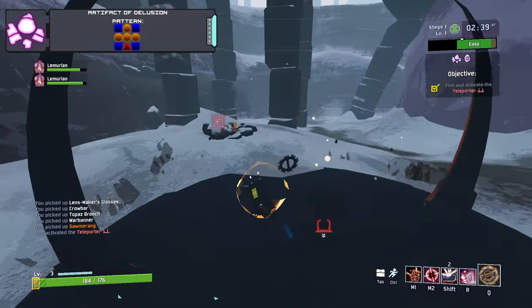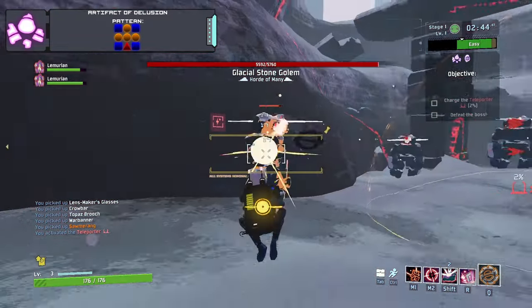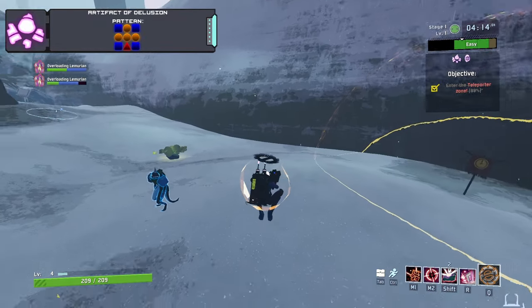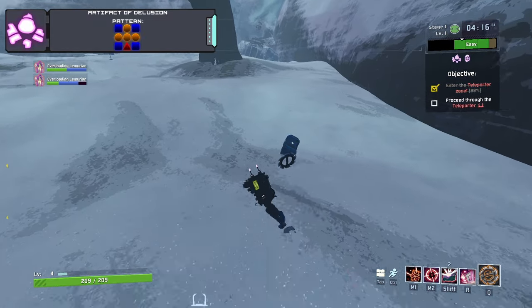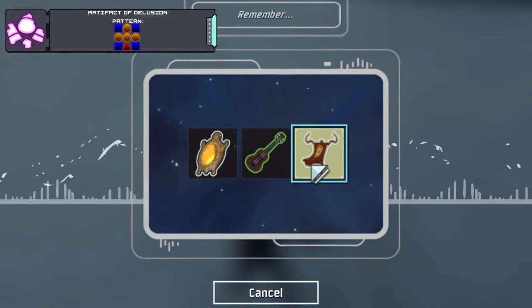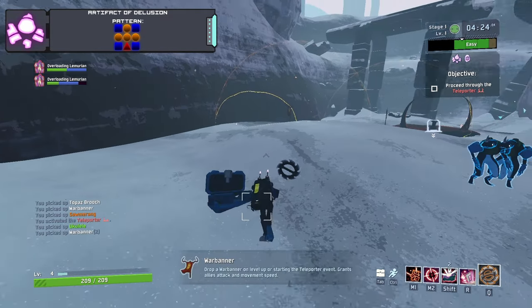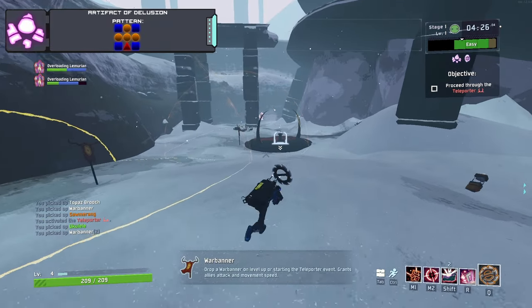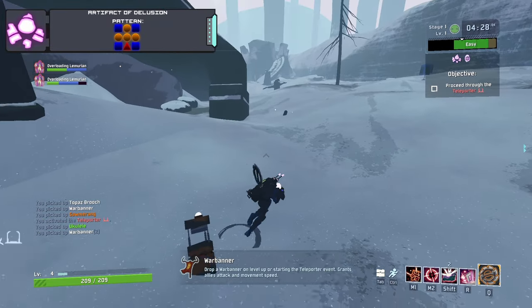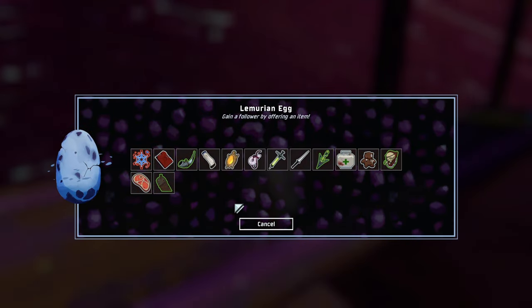What the Artifact of Delusion does is when it's enabled, after you complete a teleporter event, all chests you open will close and can be opened again, pulling up a menu with three item choices. Two of these items are fake and one is real. It is up to you to remember what item you got from the chest originally to get the real item, and if you choose the real item it will drop onto the ground and you'll be able to take it.